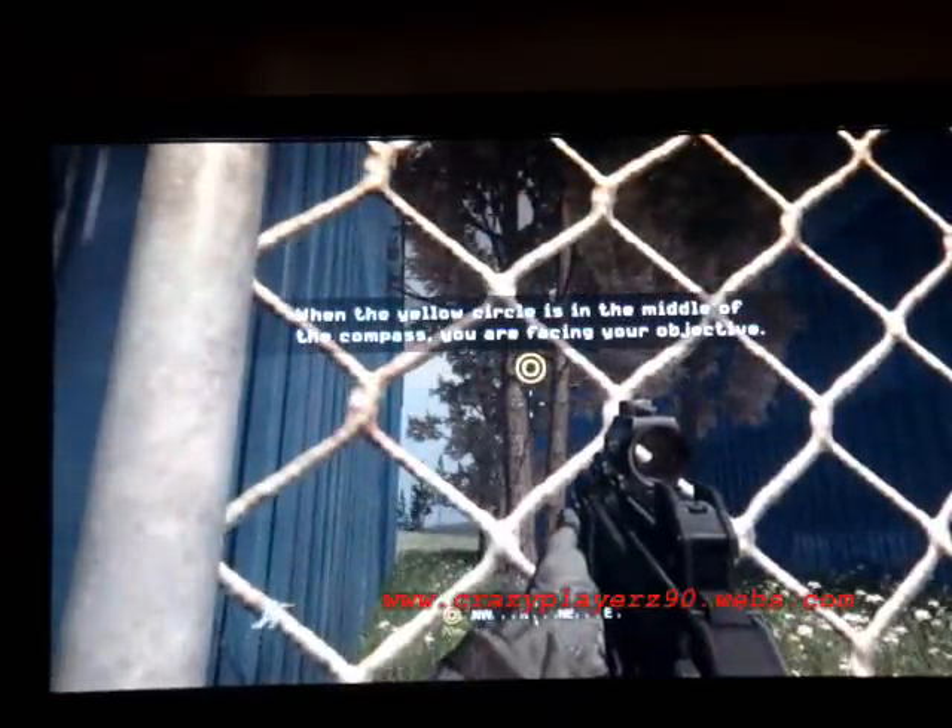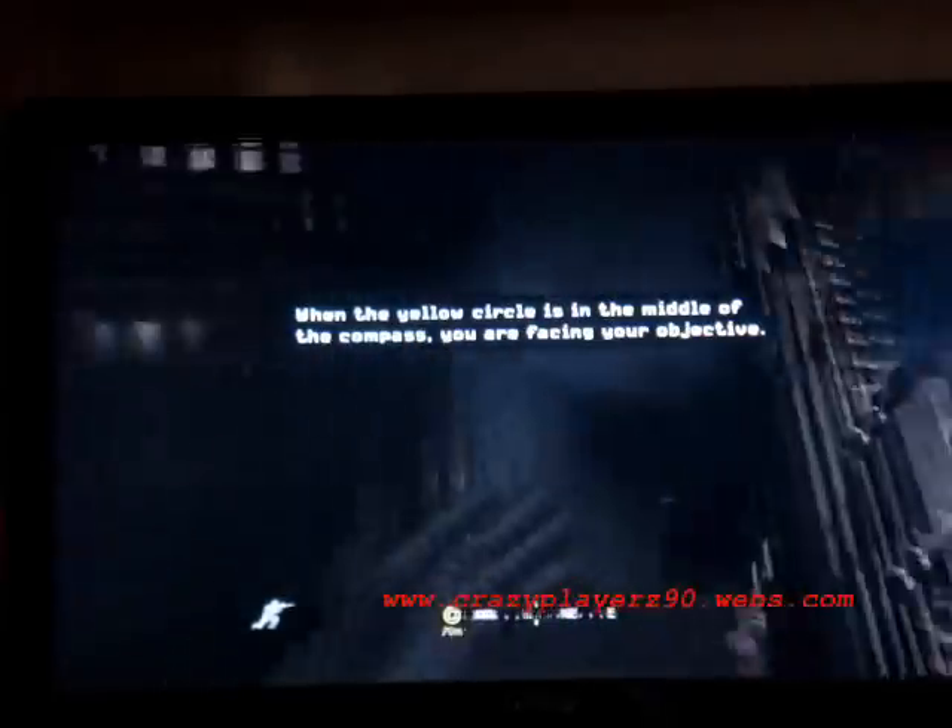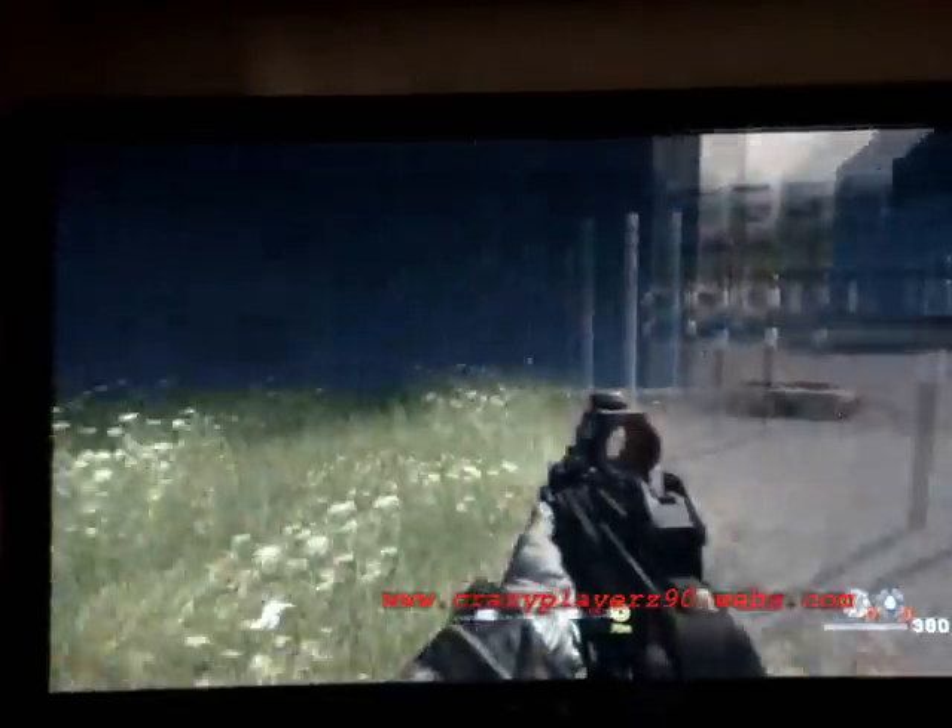So here we go. You go to crouch in this corner and you sprint and knife at the same time, and while you're looking at the top part of that tree — and as you notice, you're inside this wall.